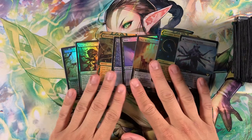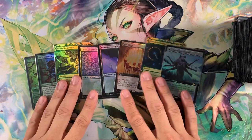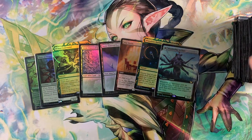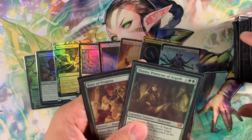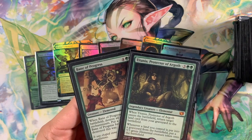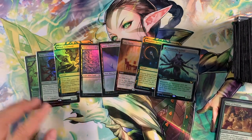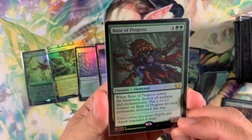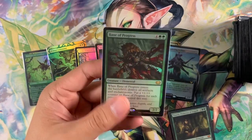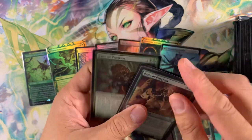We have eight updates today, and after we go through them I'll show the full deck because I love looking through it. Previously we had two non-foil cards: Bane of Progress and Titania. Titania I wish they'd print in foil, but they did print Bane of Progress in foil — thank god — in Commander Collection: Green. So this deck is now 99% foil. I actually like the old art better, but it doesn't come in foil, so it's out.